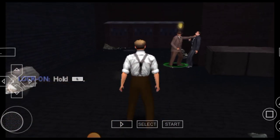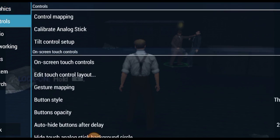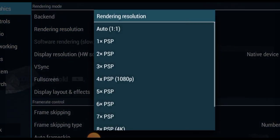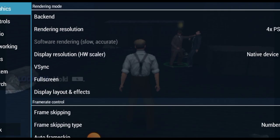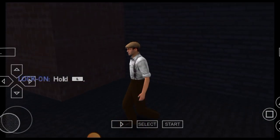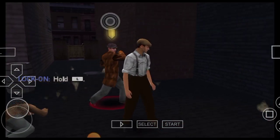So what you have to do is go to Settings, then Graphics, and change the rendering resolution. Let's try 1080p. Whoa! Do you see that? How do I change the camera again?